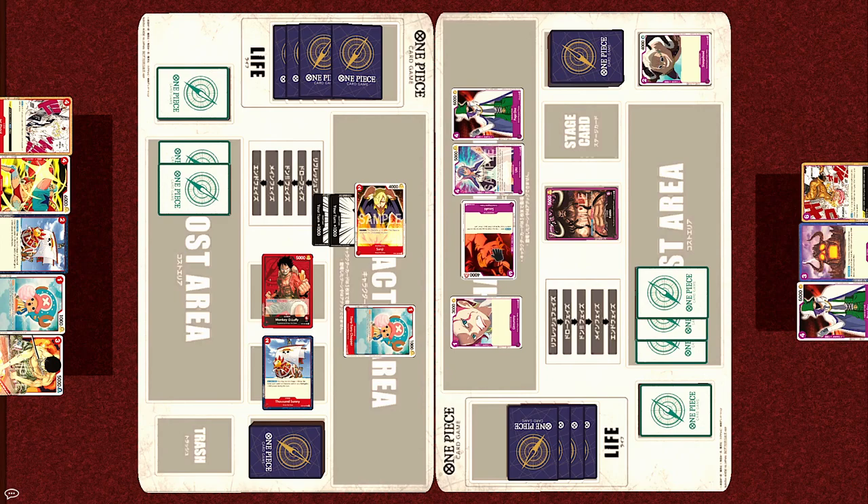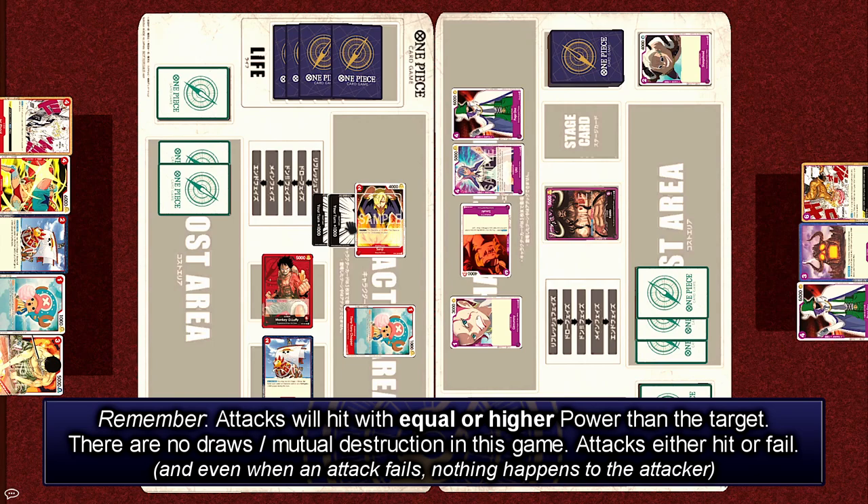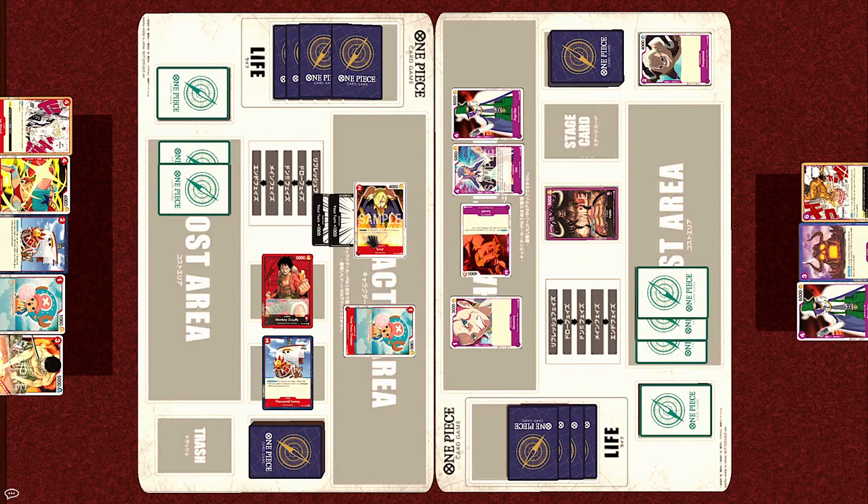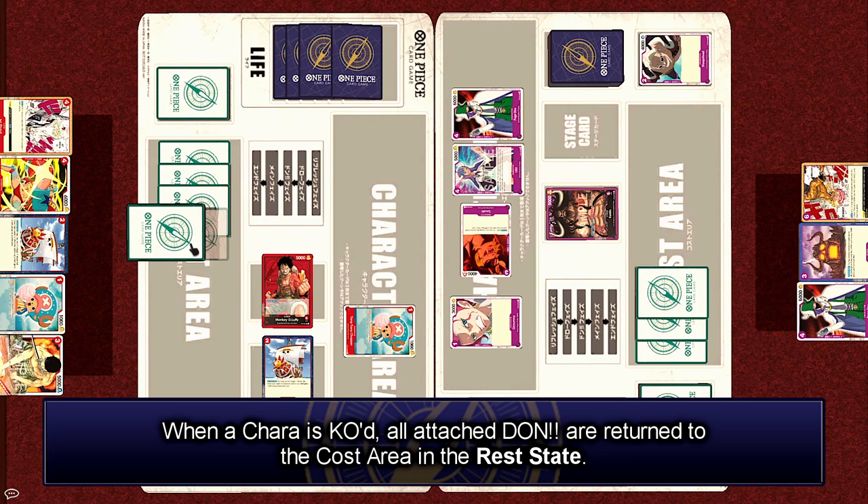First, he's going to attack with Sasaki, but Sasaki only has 4,000 power so he cannot damage the Luffy leader. Instead he's going for Sanji, which also only has 4,000 power — because remember, the power boost from the Dawns is only during your turn, not the opponent's turn. Just like in Digimon, when you declare an attack with your leader or character, you can either aim for the opposing leader or your opponent's rested characters. Luffy could discard Franky to protect Sanji, but he chooses to let Sanji go. Sanji is KO'd and goes to the trash. When a character is KO'd, all Dawn attached to them are returned to the cost area in rest state, so they cannot be used for paying costs on the opponent's turn.